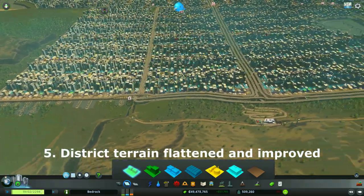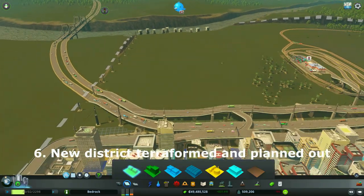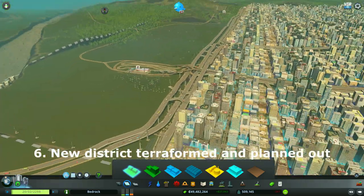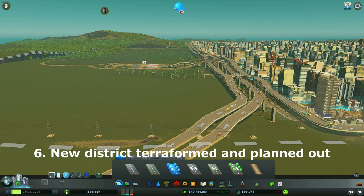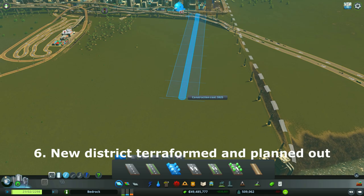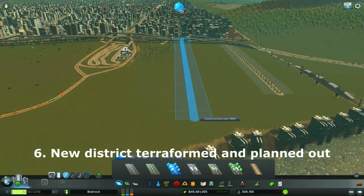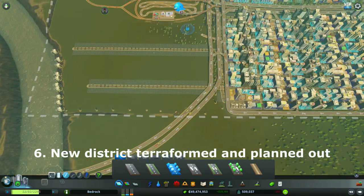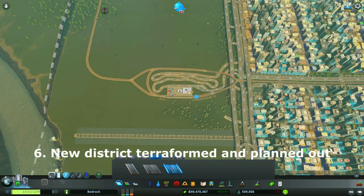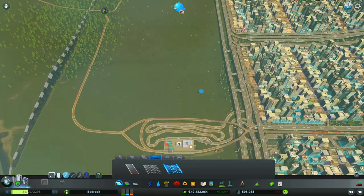This did require a lot of terraforming with the landscaping tools, which I've continued to do. This area here was previously hilly just like the area still is right now, but it will soon be flattened as well. I plan to continue expanding through here with cross streets drawn out like this, and I'll add a highway to service this part of the city. I'm leaving this existing building here because it lets a lot of freight come in and get out of the city.